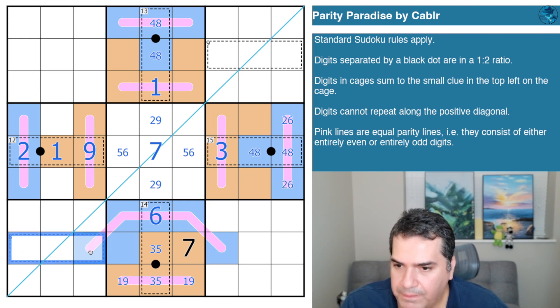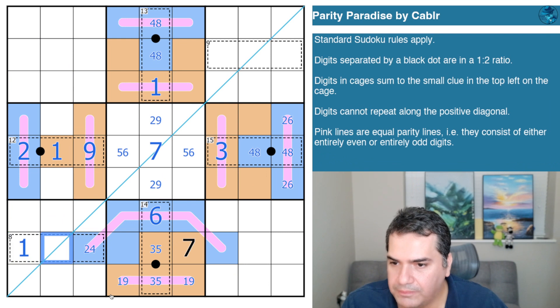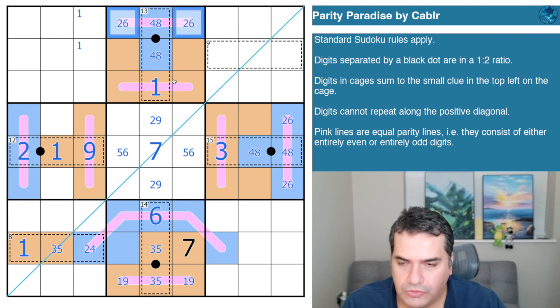Now this is even, so the options for the eight-cage are either one-three-four or one-two-five. Since this cell is even, it's not the one, not the three, not the five — so this is two or four. This is the one. And presumably this is the three or five to get to eight, making it either one-four-three or one-five-two. Both remaining options have odd digits, and we have a one up here. I also know these are two and six.